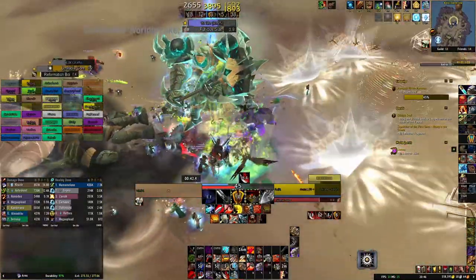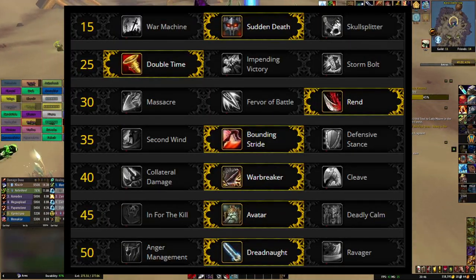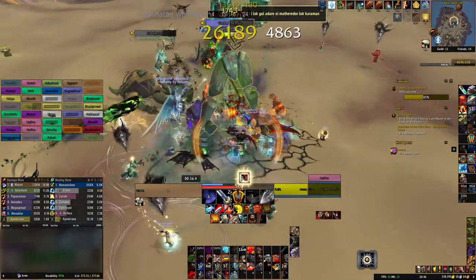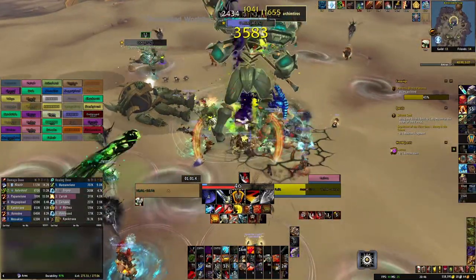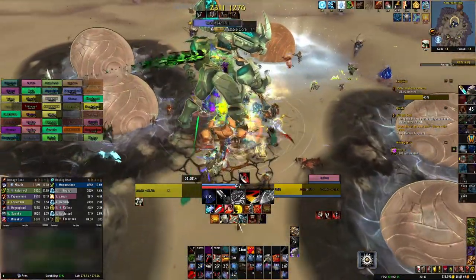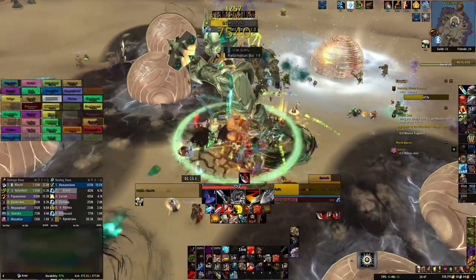Arms Warriors don't often need to change their talents to be optimal. If you just want a set-and-forget build, you'll want to select Sudden Death, Double Time, Rend, Bounding Stride, Warbreaker, Avatar, and Dreadnought. If you want to make small optimizations, you should swap Double Time for Storm Bolt in any scenario where you'll be able to stun enemies, like Mythic Plus, and switch Bounding Stride for Defensive Stance when an on-demand defensive would be more valuable than extra mobility. An important thing to remember with Defensive Stance is that you have to cancel it once you no longer need the defensive, because it reduces your DPS by 10%.